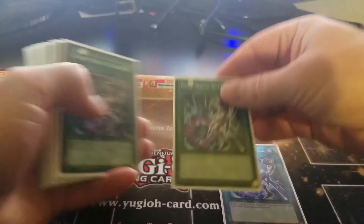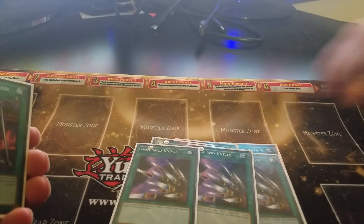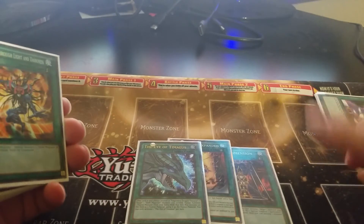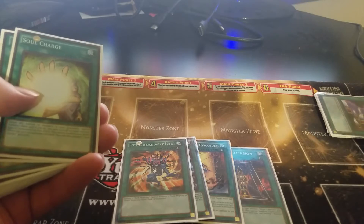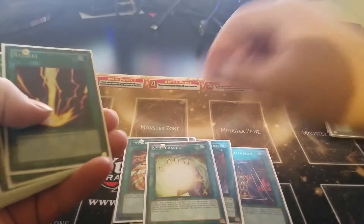For the spells we're running three of the Dark Magic Attack, three of the Thousand Knives. We also run a Magic Dimension, a Dark Magic Expanded, and an Ebon Illusion Magician — I'd actually like to bump that up to two but I only got one from my Dragons of Legends. A Dedication Through Light and Darkness in case we need to grab out our DMOC to get over beefier monsters, a Soul Charge, and then a Raigeki.